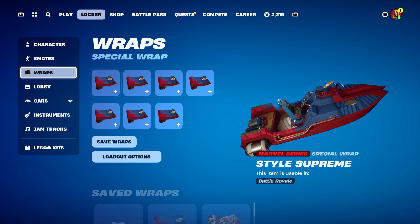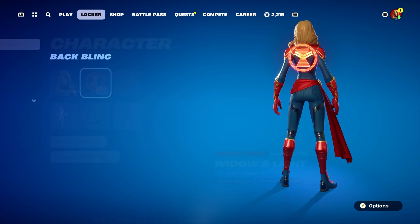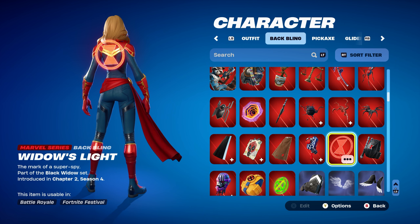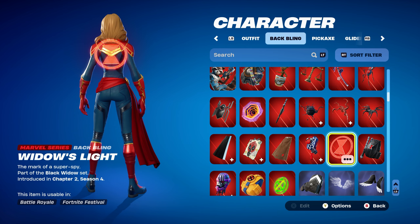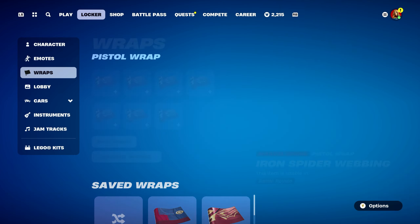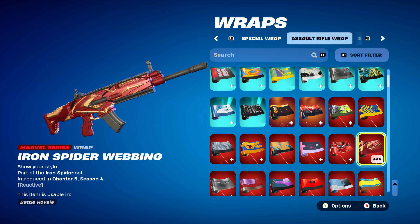Combo 2: I thought I'd use a red holographic back bling. The one I'm using is Widow's Light, part of the Black Widow set, introduced in chapter 2, season 4 — the Black Widow snowsuit version's back bling. Works nicely for the red. You can use any other red holographic back bling, for example Star Wars, Mark of the Slayer, or Piccolo. Pickaxe is Widow's Bite, part of the Avengers set, introduced in chapter 1, season 8 — the OG Black Widow's pickaxe, works nicely for the black, red and blue design. Weapon wrap is Iron Spider Webbing, part of the Iron Spider set, introduced in chapter 5, season 4. Works perfectly for the red, gold and black design — also reactive.